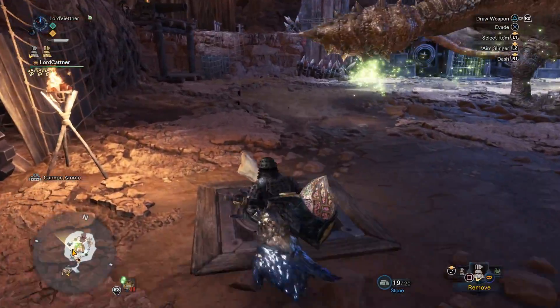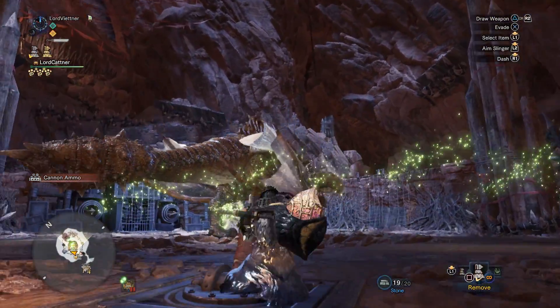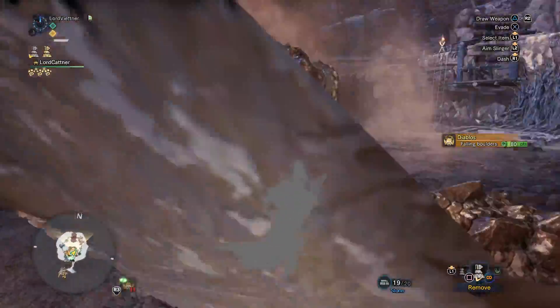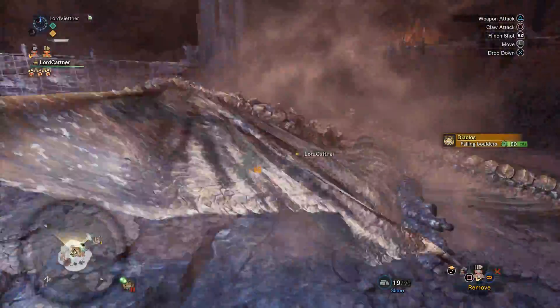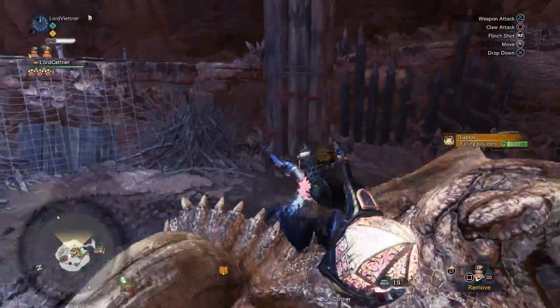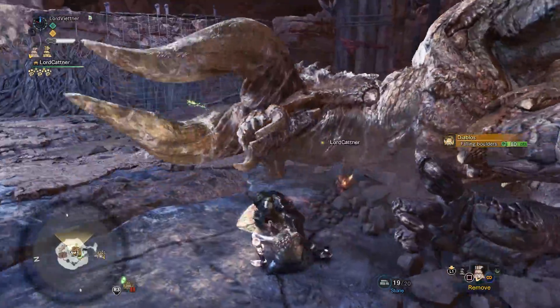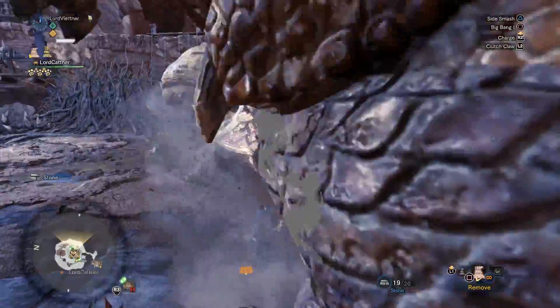Hey guys, welcome back to the channel. Today I'm going to be showing you a fun paralysis hammer set that I found really works well in multiplayer or against 3-star weak monsters like Odogaron or Diablos. This hammer by no means is winning any damage contests against the likes of Safi or Raging Brachy, but it is really fun to use so I thought I'd share it with you guys.